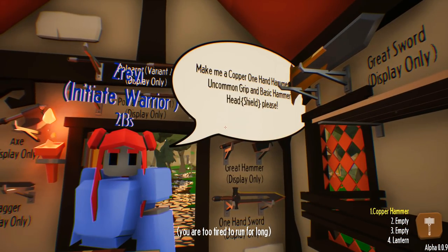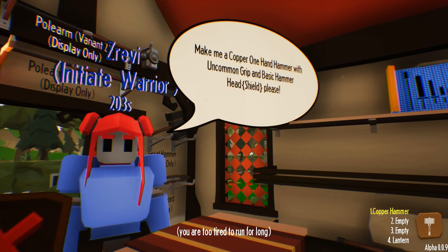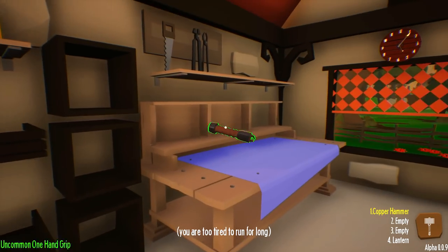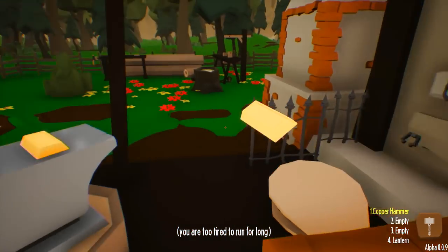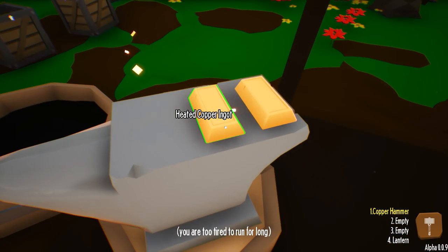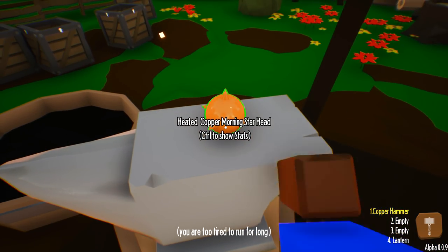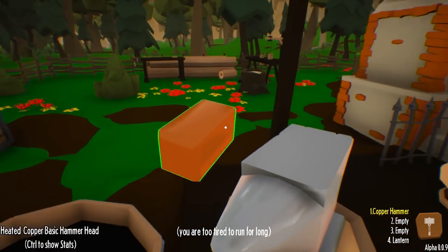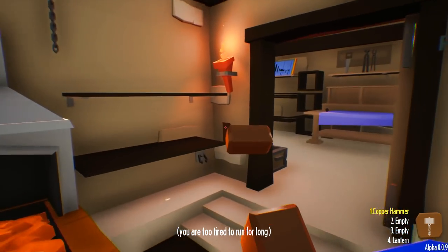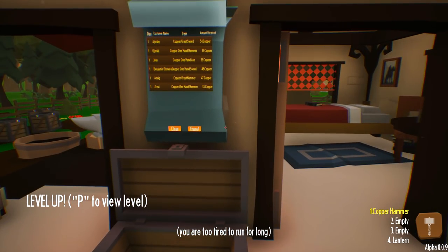What the heck is this order? Make me a copper one-handed hammer with uncommon grip and basic hammer head, please. I don't know what she's saying. So a one-handed hammer with uncommon grip — that's an uncommon grip and a one-handed hammer. These orders are getting very specific. So uncommon grip, basic hammer. That was delivered in record time. 35 copper. And we leveled up again. Let's do agility now.